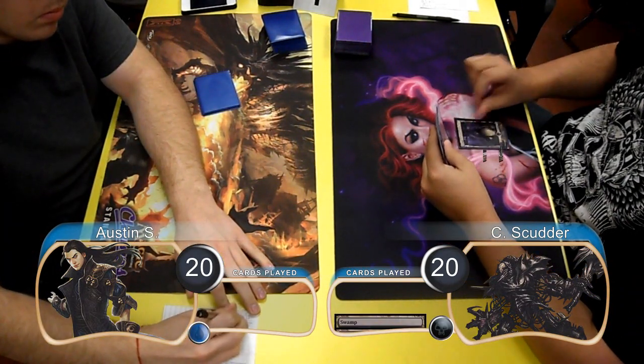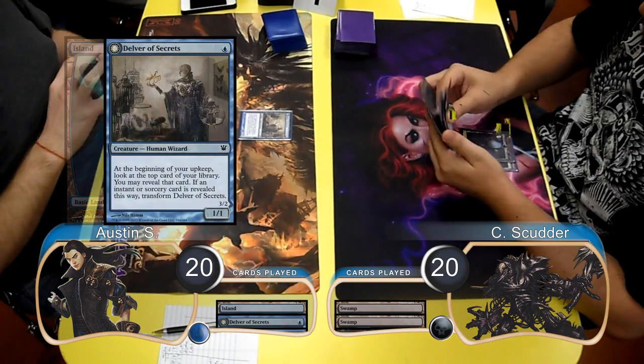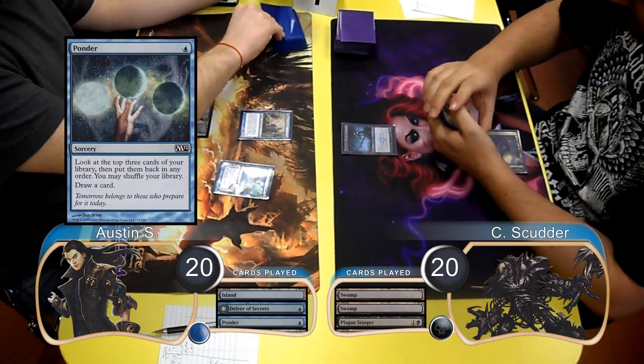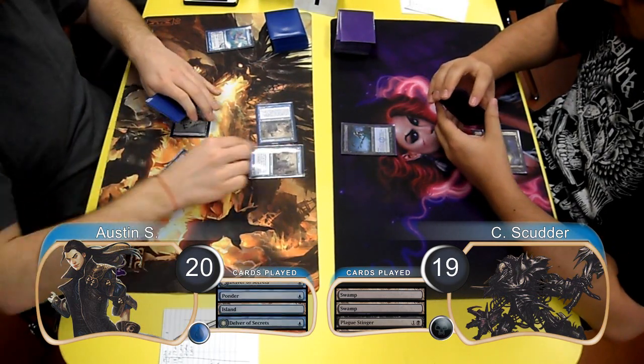Scudder was on the play for this game and led off with a Swamp, then Austin laid down an Island and cast a Delver of Secrets. For Scudder's next turn, he resolved a Plague Stinger. Austin then played a Ponder and rearranged the cards on top of his library. He attacked with his Delver, which Scudder took for 1 damage, going down to 19. Then post-combat, Austin resolved a second Delver.